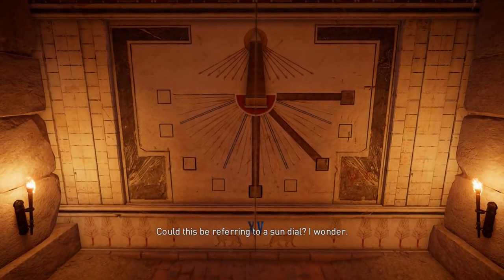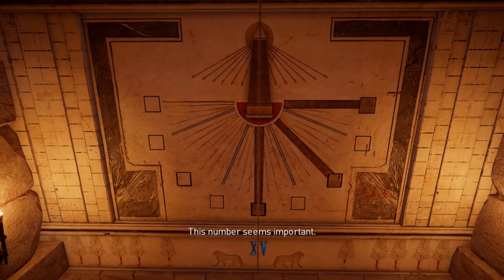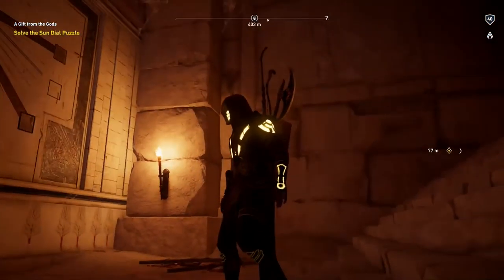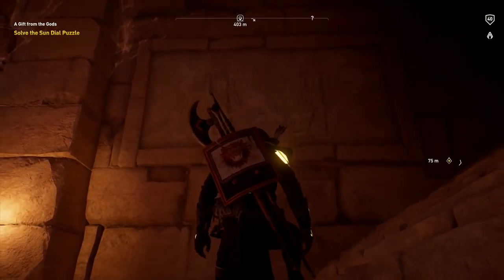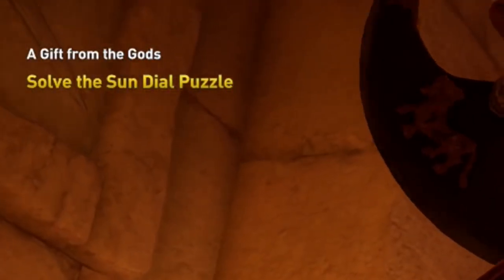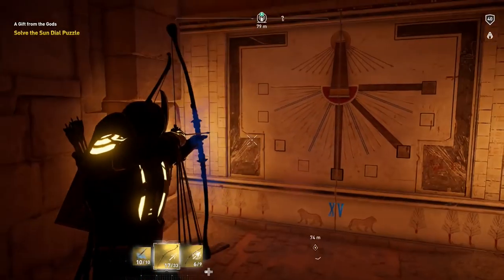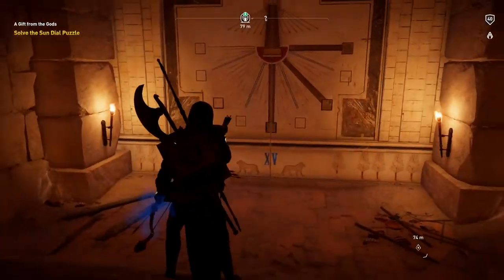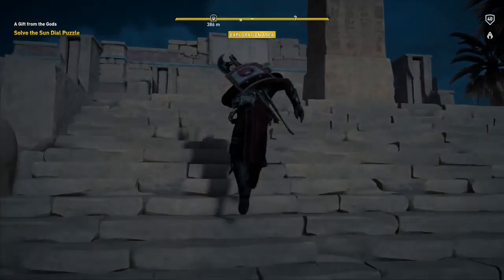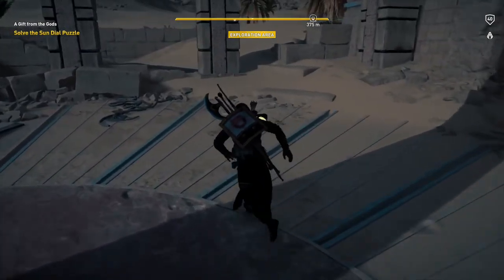Could this be referring to a sundial? This number seems important. I'm not actually familiar with Final Fantasy, so if there is imagery from it I'm not quite going to get it. There are the two characters again - the same as we see outside. Solve the sundial puzzle. How on earth do I do that? Do I have to shoot something? It's outside - that makes sense. There we go - the sundial that was depicted in the tomb.